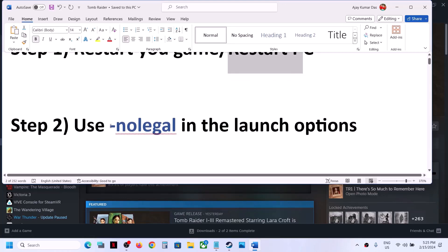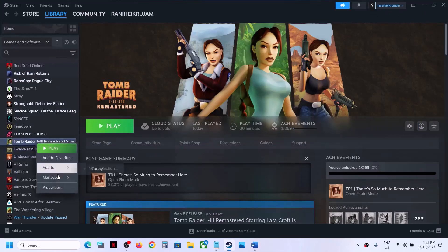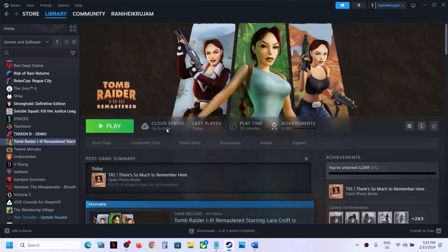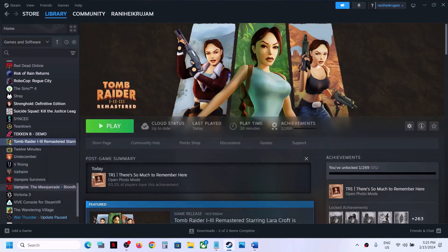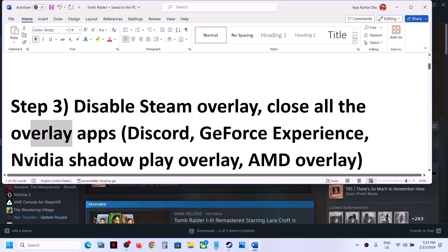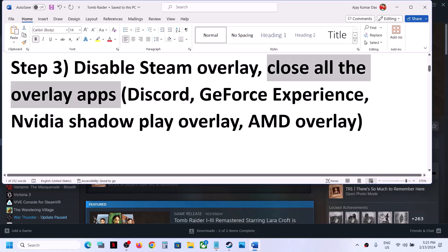The next step is to use -nolegal in the launch option. Make a right click on the game, select properties, and in the launch option type in -nolegal without any space, then launch the game. Also disable Steam overlay: make a right click, select properties, and if 'Enable the Steam overlay while in game' is on, turn it off. Also close all other overlay applications such as Discord or GeForce Experience.